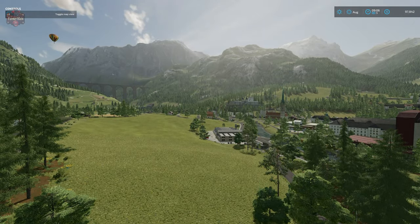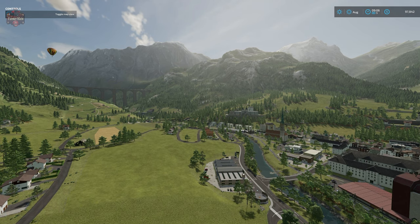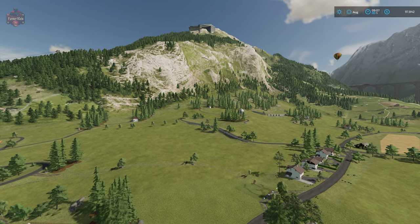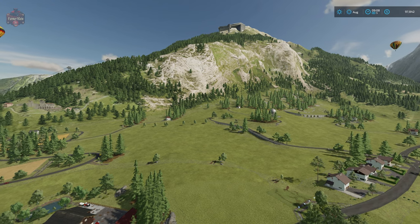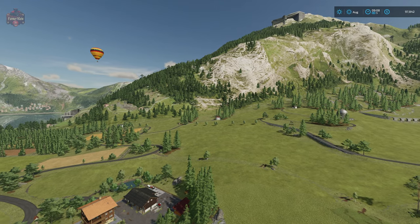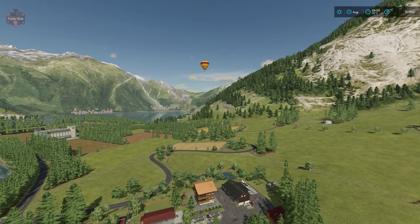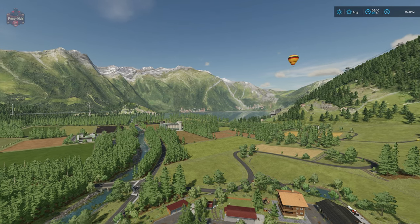This map is loaded with trees — far more than the base game Erlengrat from Farm Sim 19's Alpine Farming expansion. Several elements have been brought over from Holtby Laroon, like the observatory visible just through the trees, and the castle from Holtby Laroon as well. Some buildings from Elm Creek are scattered around too. I'd love to know in the comments — what do you think of this rendition of Erlengrat?